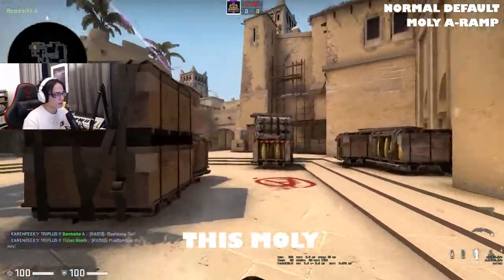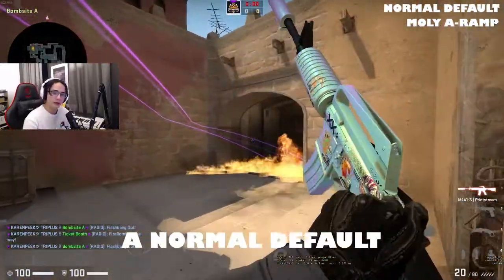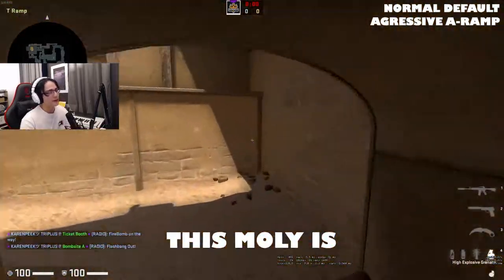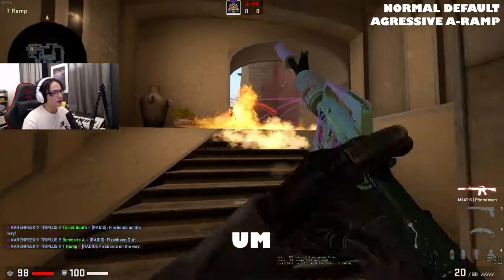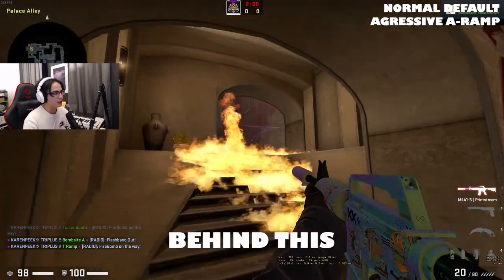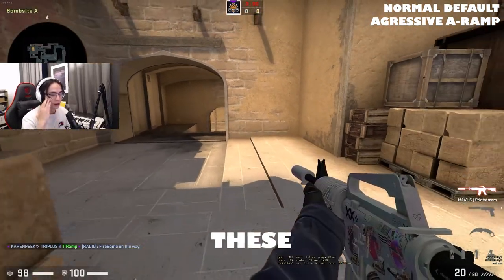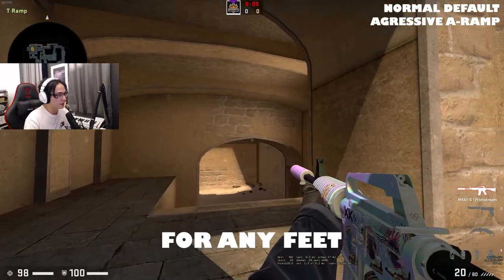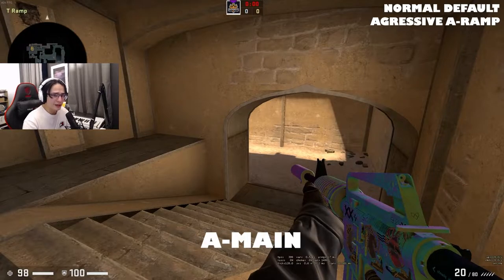The reason you want to be throwing this molly combined with this flash is that when you're playing a normal default, you can actually play a little bit aggressive here towards A-Main. This molly is going to be blocking off a lot of vision. You can see it's actually pretty hard to see behind this, and when you're looking down like this, it's a lot easier for you. Plus you can see on the radar where these players can be. Once you have this control here, you can spot for any feet up on towards this ledge, clear out the close angles, and you can play inside A-Main.